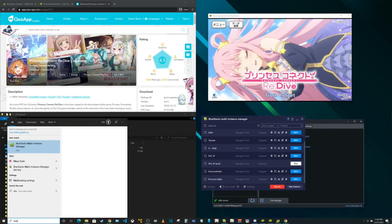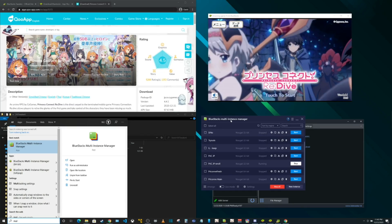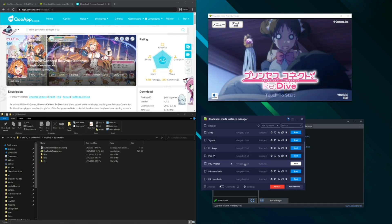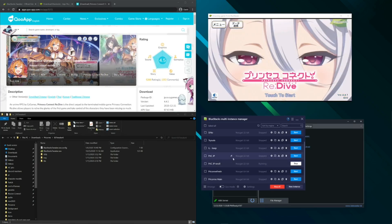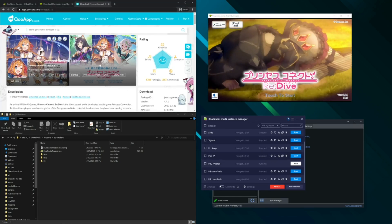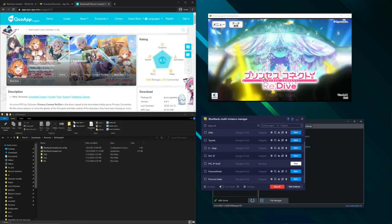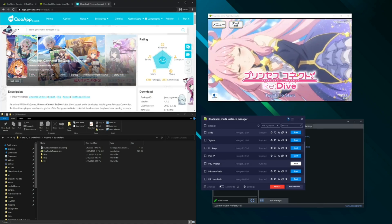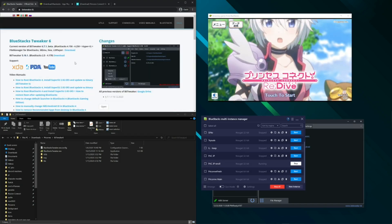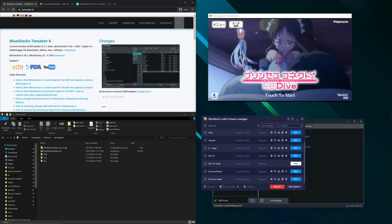First thing you're gonna do is type in Multi-Instance Manager — you're gonna click this and open it up and you'll be brought to this window. From here you start a Nougat 32-bit instance and name it Princess Connect or whatever you want. The next steps are to download the QApp — I'll leave links in the description — and download the actual game and put it on Bluestacks. I'll also have links to Bluestacks and BS Tweaker, which is the tool that roots your Bluestacks.